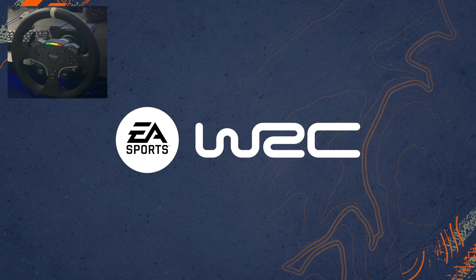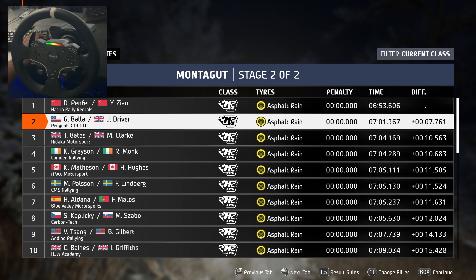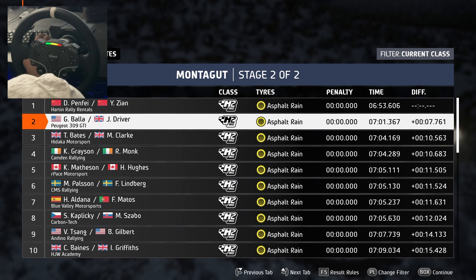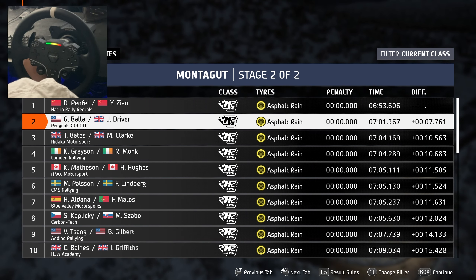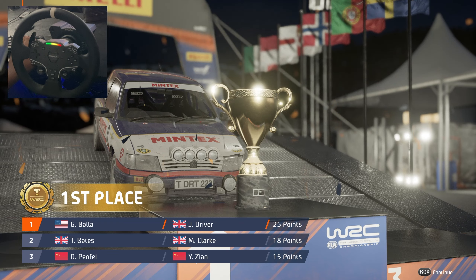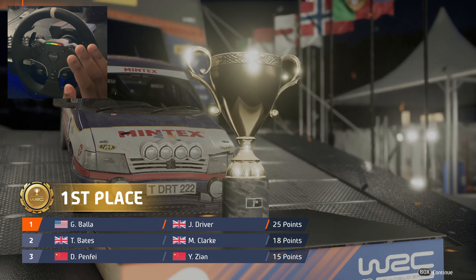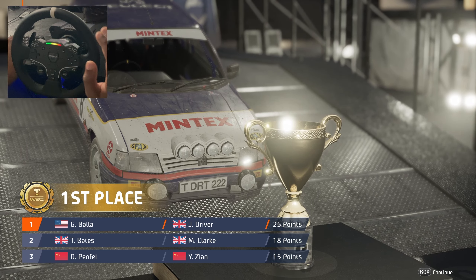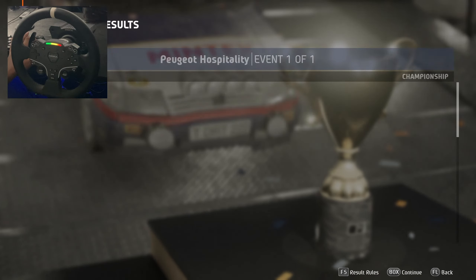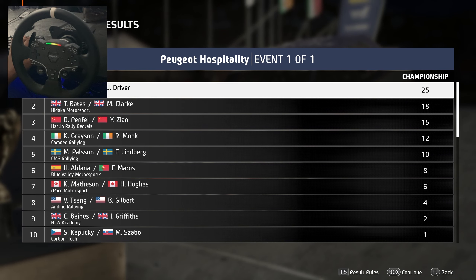Not bad on the graphics, EA — they could be a little bit better but not bad. As you can see, we came in second and ran a 7:01. He had literally seven to eight seconds on everybody else that ran this — that's crazy. Oh, we got first place! We had the most points — we didn't even need to come in first on the second stage. So okay, our first rally ever in career mode: we got first place, 25 points, and the Peugeot 309 GTI.